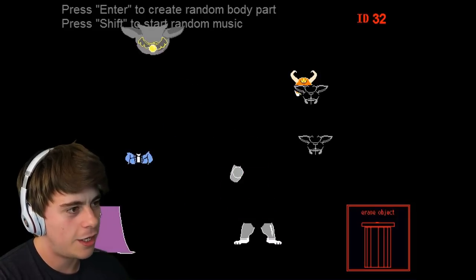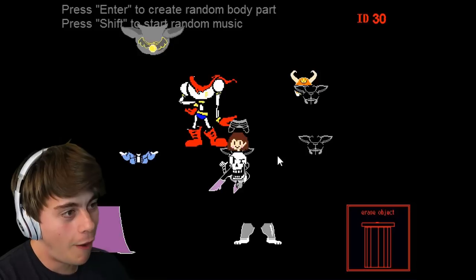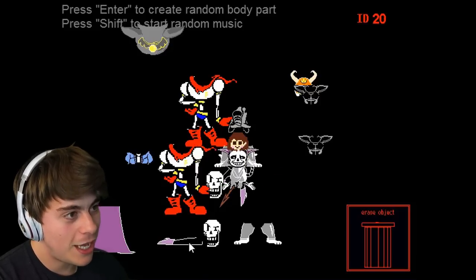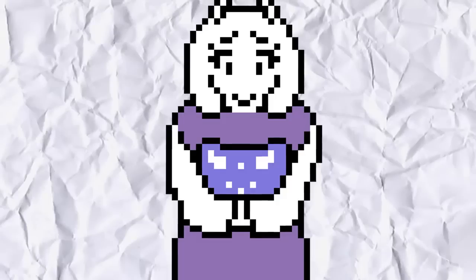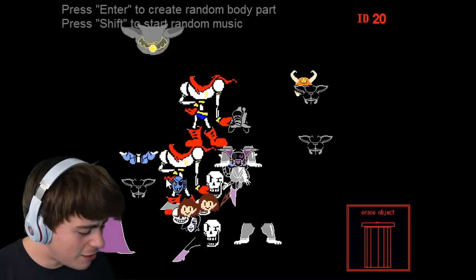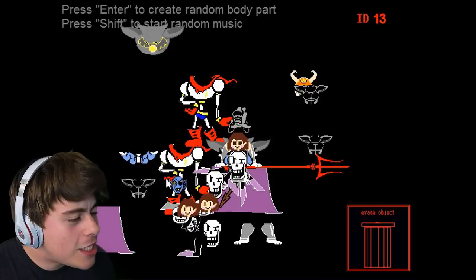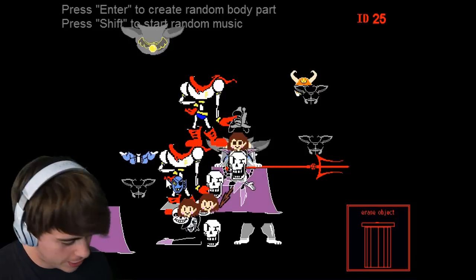So we've got Sans, Asgore, and Undyne so far. Also Metaton, Kara, and Papyrus - look at all these characters! Is that all the characters? I think that may be all of them. Look at all the pieces we gotta mess around with. No Gott Mama? How could you not include Gott Mama in an Undertale character creator? I don't think there's a Gott Mama. No Flowey, no Asriel - you're missing out on some awesome characters.